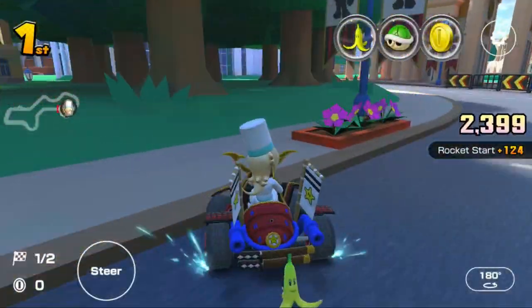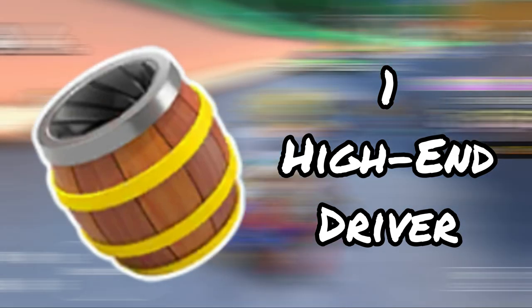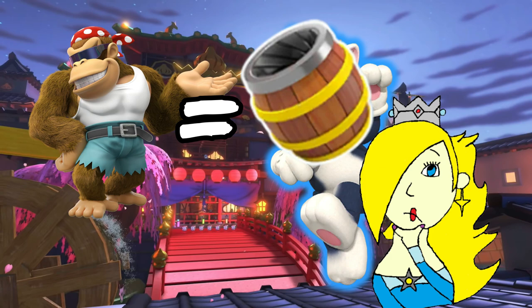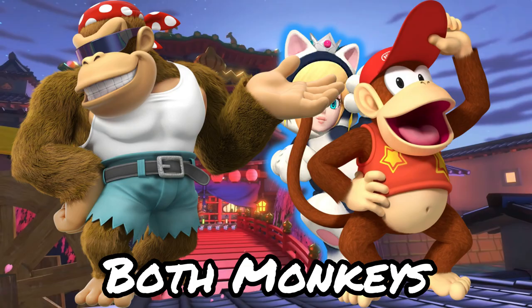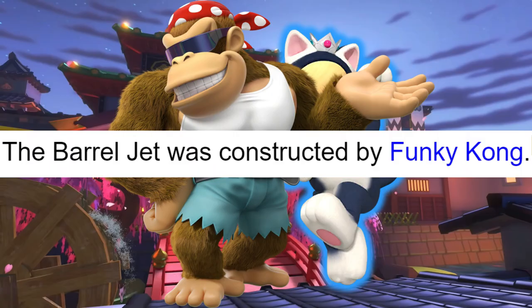Still in item alphabetical order, I will be listing off the items where these characters do have these items. The first is the Banana Barrel. There is only one high-end driver with this item, and that being Funky Kong. To be honest, I don't understand why Funky Kong has this item. It works best for Diddy Kong because of his Rocket Barrel in Donkey Kong Country Returns, but because they are both monkeys, my best explanation is that Funky Kong is the creator of the jetpack.